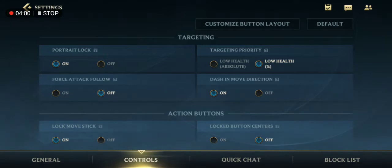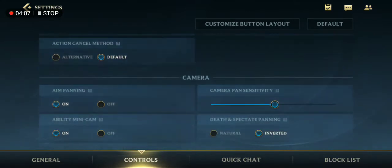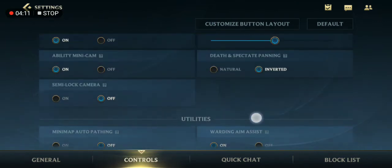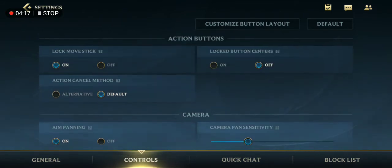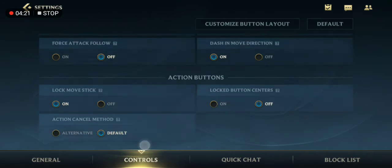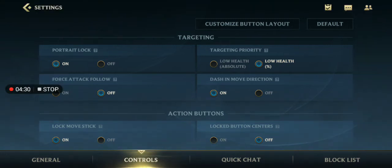You need to turn off Force Attack Follow. Before you start the game, check all your settings — leave everything else as default, then only turn on your Portrait Lock.